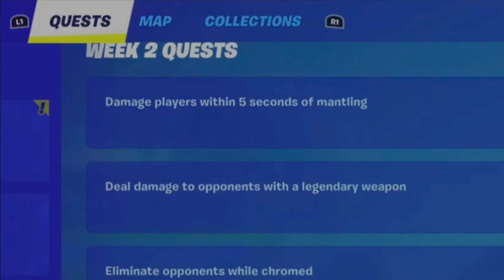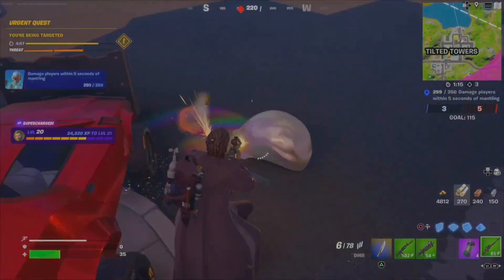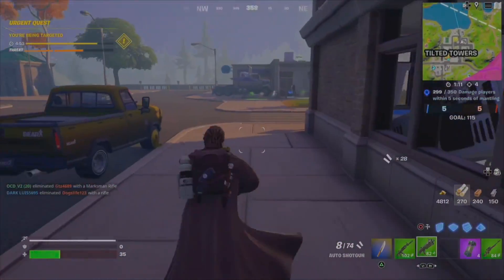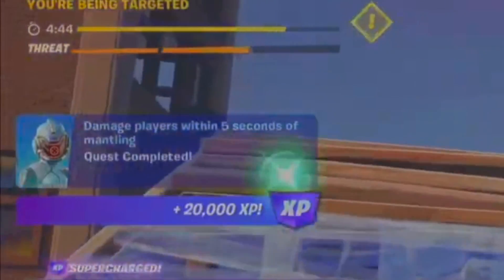The first challenge we're doing today is damage players within 5 seconds of mantling. What I did here was I dropped into team rumble and all I did was jump on anything that I could mantle — that could be any building, wall, ledge, anything like that — and just deal damage.